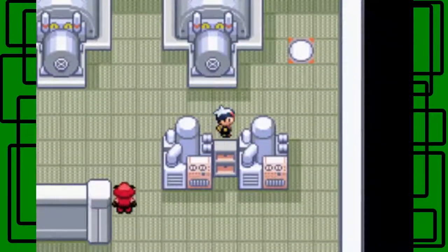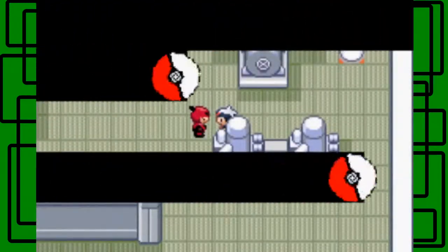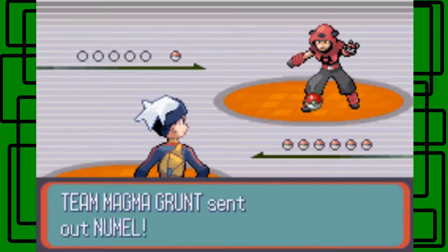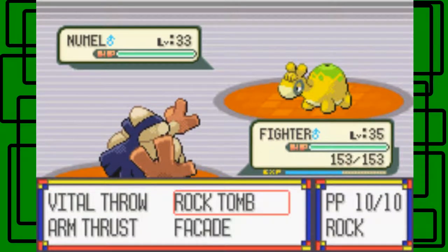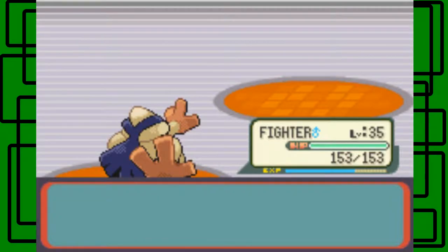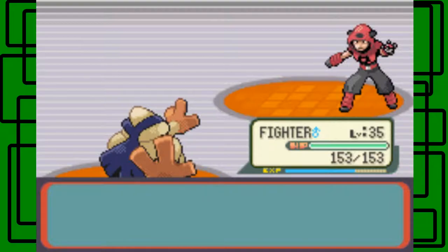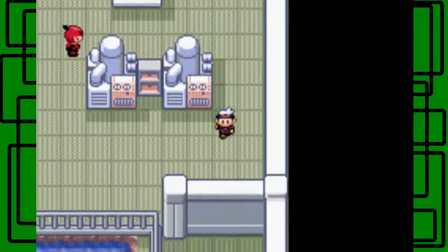We're in another room of the Magma Hideout. Here's another Team Magma Grunt - he says he's been tired of waiting. I really like the Team Magma battle music, it's catchy and kind of relaxing even though it sounds tense. He has a Numel, level 33 male. Let's use Facade - it kills it in one hit. That's all he had. Thanks for the 600 Poké Dollars. He says he stalled me, but not really.